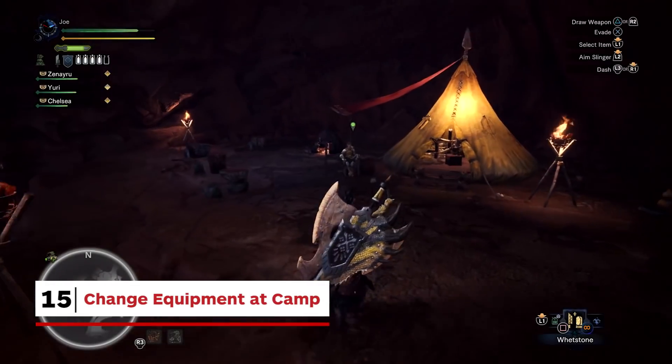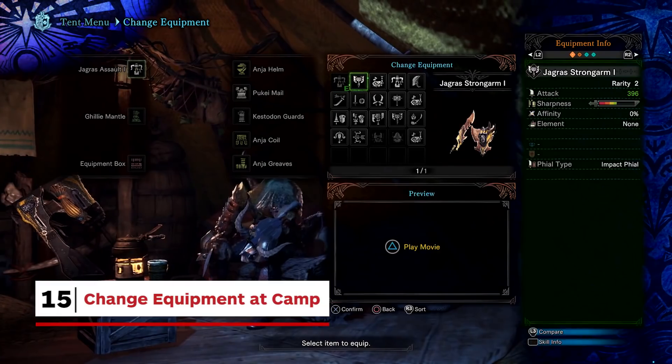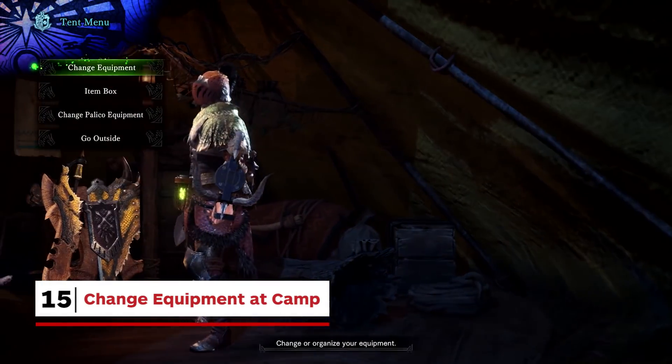You can also change equipment at camp. To increase the flexibility of play, hunters can now change weapons and armour at the camp whilst out on a hunt, to switch strategies on the fly.